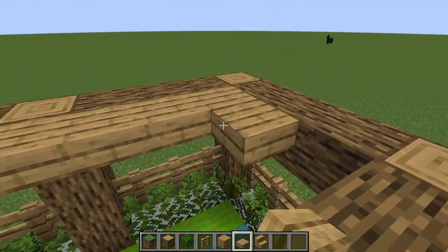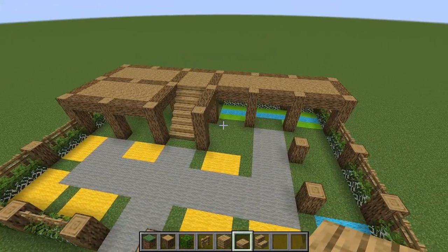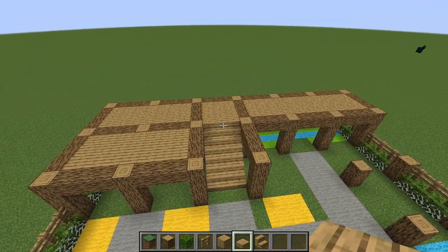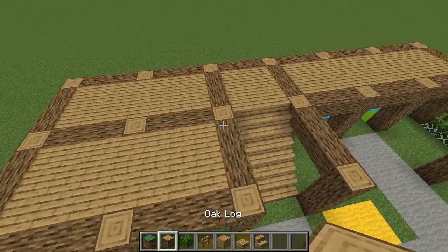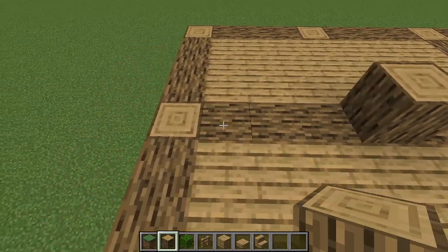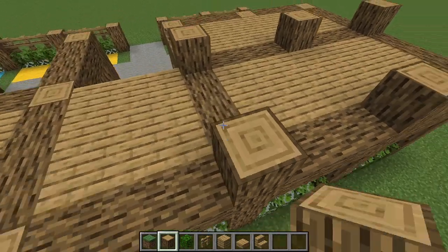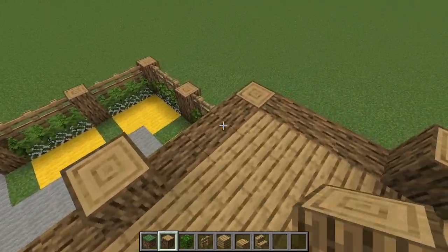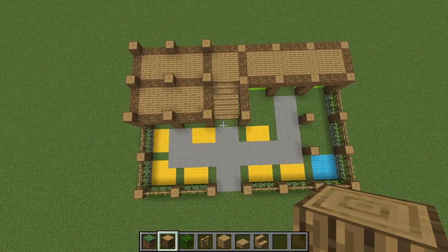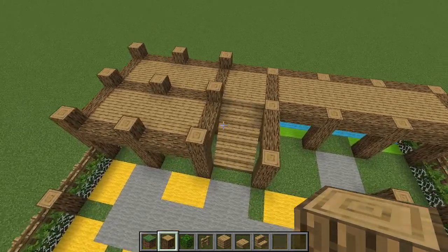Now the platform extends all the way to the back end of the farm. Grab your oak logs one more time and place one here, here, here, here — extending them all up by one. Something that looks like this — no real change in the aerial view other than putting one more block on where blocks already existed.